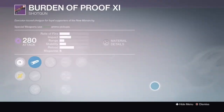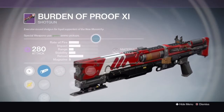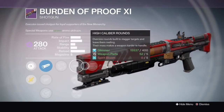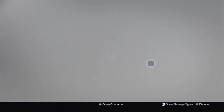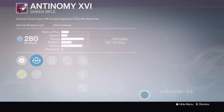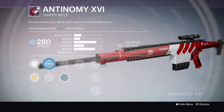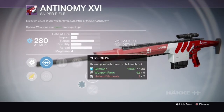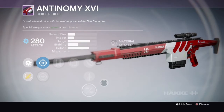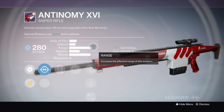We'll go over the Burden of Proof Shotgun — amazing looking shotgun, but not worth it. There's a lot more shotguns that'll work better than that. Then you have the Antinomy Sniper Rifle. You can still Res Snipe based on the way the Res mechanic has been changed. You've got Explosive Rounds, Quick Draw, Injection Mold — neat looking sniper, but not as good as other sniper rifles. You can get better.